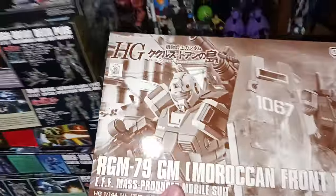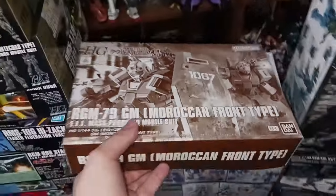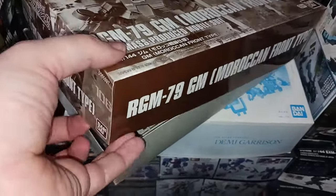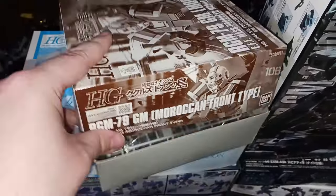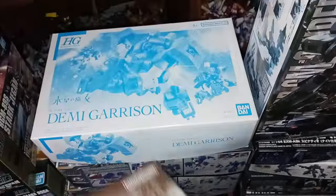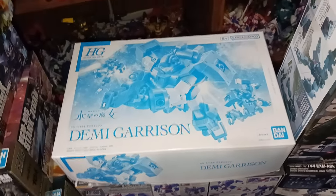We have the GM Moroccan Front Type. I love this one because it's the normal GM but orange, and orange is my second favorite color. I'll open this one up just so you can see — he's orange! Jeez, how am I gonna find the time to build all these? I don't bust out high grades in an hour like some people do. 30 Minute Missions are not 30-minute missions to me — they're like two-hour missions, because I'm pretty slow building Gunpla. I take my time, make sure they're clean, make sure the nubs aren't super visible.